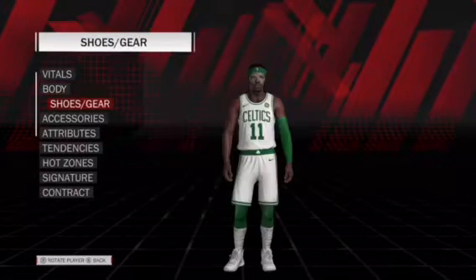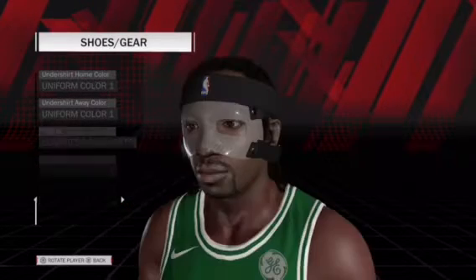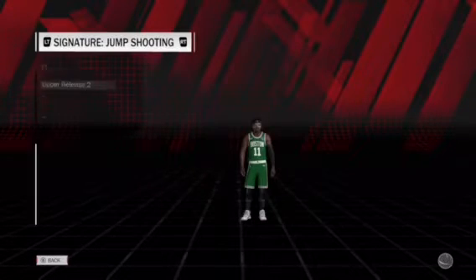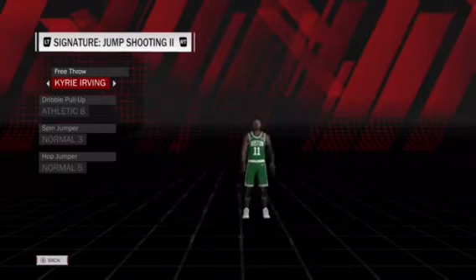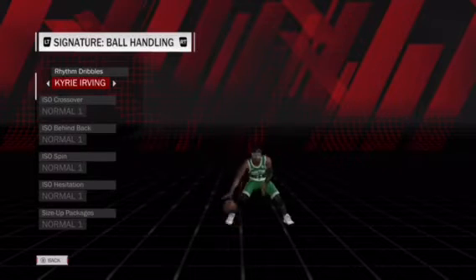I'm using his mask Kyrie — I changed his name and everything. Pay attention: the Kyrie force, the tall scrunch socks — copy all of that, copy everything that you see in this video. I just left the attributes and put them up to 92 or 93. Mask Kyrie was very good, so I'd put him at 99 if I were you. I just put him at 92.